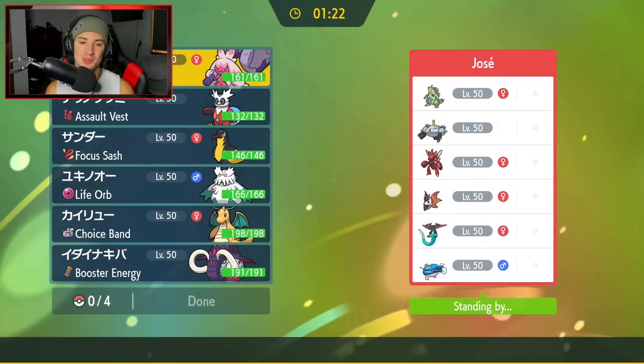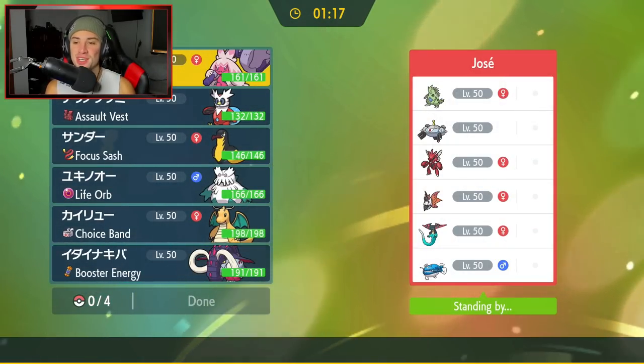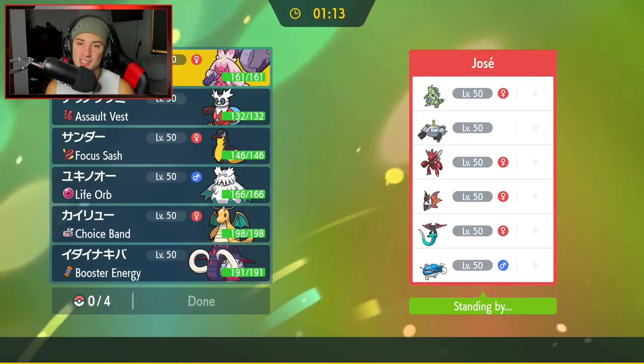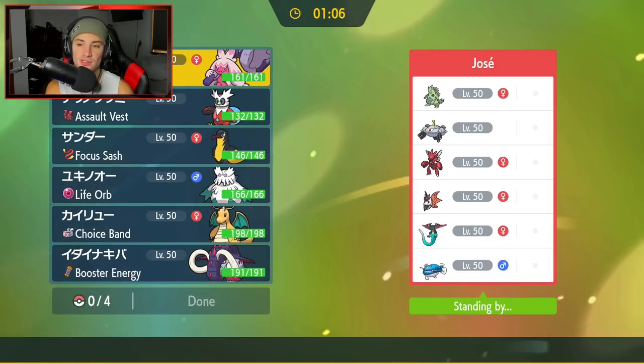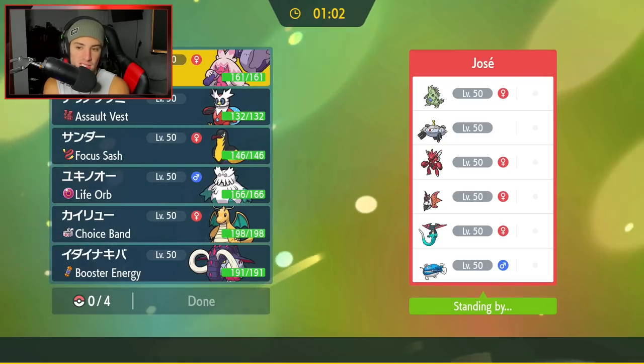First match went pretty smoothly - clean sweep with Tinkaton and Dragonite. We're hopping into our second battle, going back to back. We're going up against a really cool team with Tyranitar, Magnezone, Scizor, Volcarona, Dondozo, and Dragapult. I've got to get my hands on a Dragapult team - I love Dragapult. How should I lead this one?